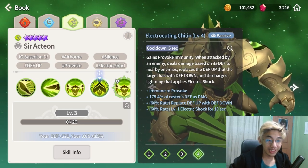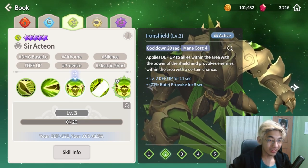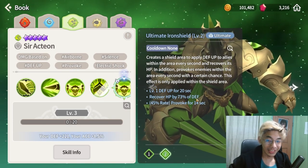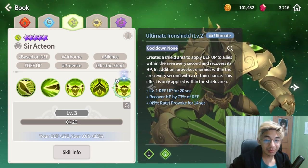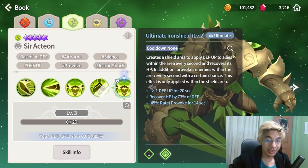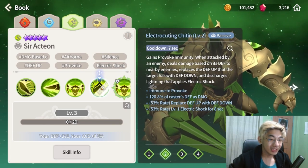For his ultimate, I'm pretty bummed out because it's very bad. Level 1 defense up — it's not even on par with skill 2, which is level 2 defense up. The provoke rate on the ultimate is only 45 percent versus 82 percent on skill 2. It does recover HP and provokes enemies within an area every second for a few seconds via a shield arena, but it still feels lackluster. That said, the whole kit is really good, so we can pass on the ultimate — the passive alone is already really good.